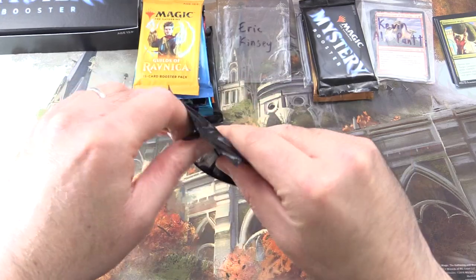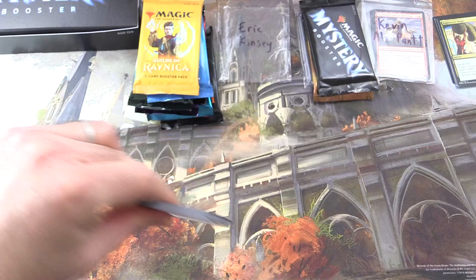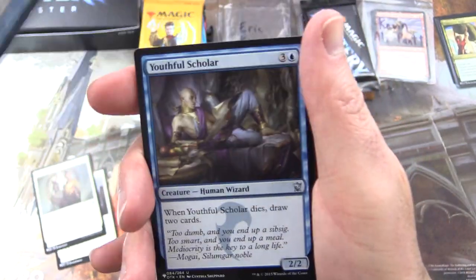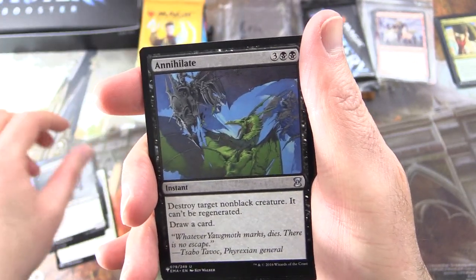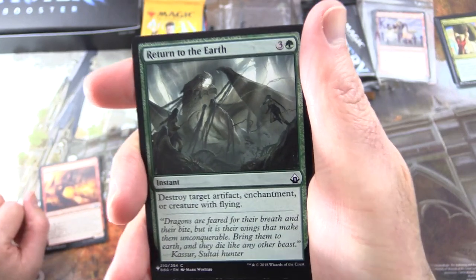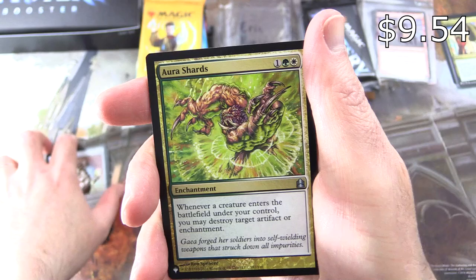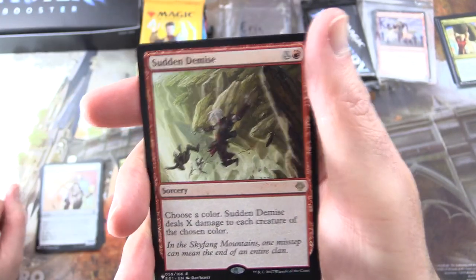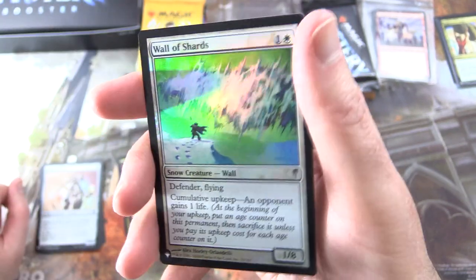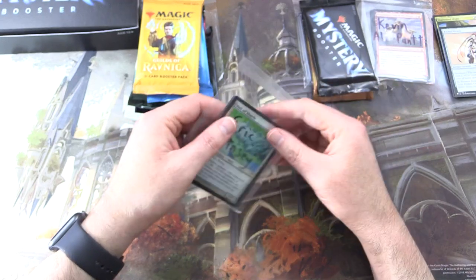Let's go for Eric Kinsey up next. Thank you for being a patron. More Mystery Booster, and I'm having trouble opening packs already. We have Encircling Fisher, Conviction, Errant Ephemeron — I don't think I've seen that one yet — Youthful Scholar, Hound of the Farbogs, Annihilate, Barging Sergeant, Spark Spitter. We have Return to the Earth, Spider Spawning, Bailoth Null, Etched Oracle, Aura Shards — I know that one's over a buck — and Sudden Demise is the rare, sorcery for X and a red: choose a color, Sudden Demise deals X damage to each creature of the chosen color. You also get a foil Wall of Shards. Enjoy those, Eric.